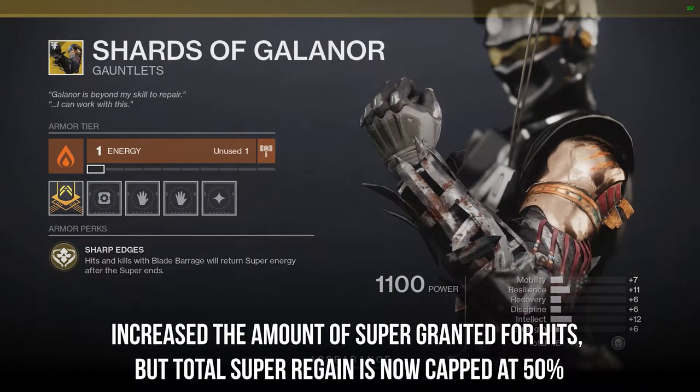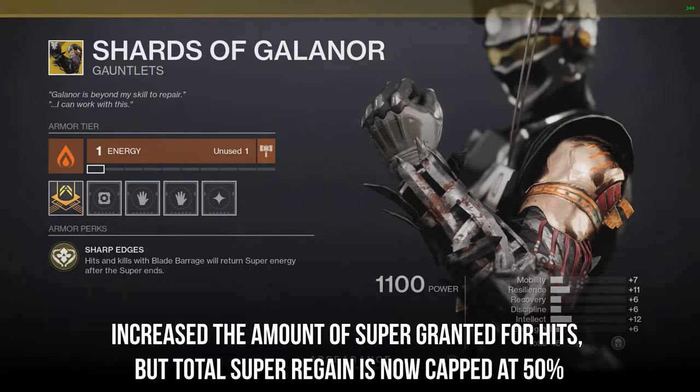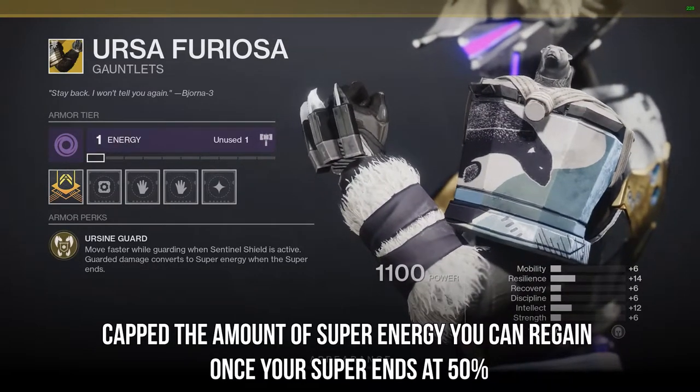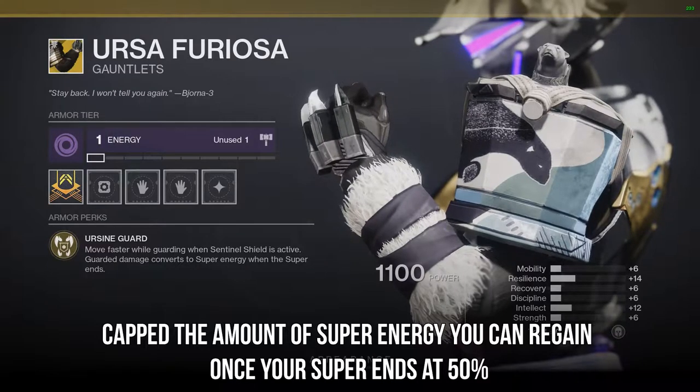Shards of Galinor: they've increased the amount of super granted for hits, but your total super regain is capped at 50%. Ursa Furiosa is now also capped at 50%, and you will regain it once your super ends.